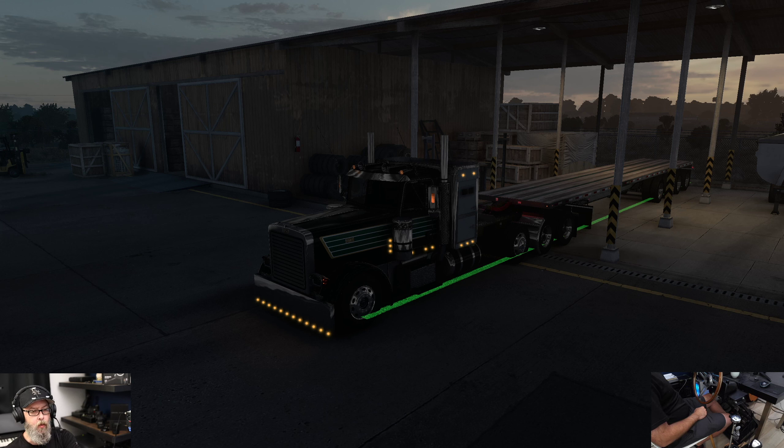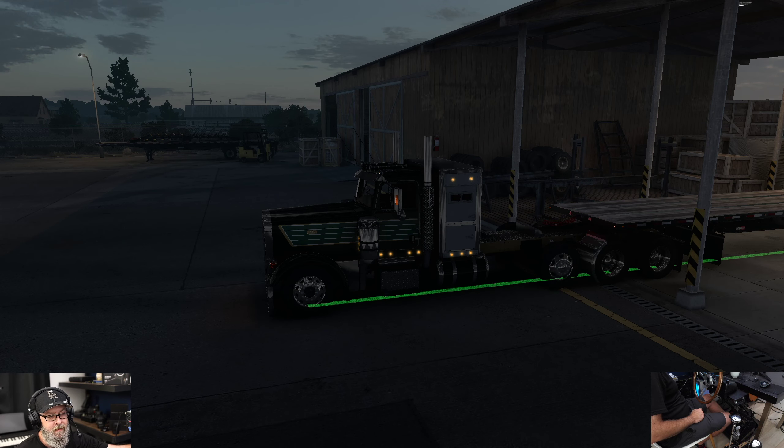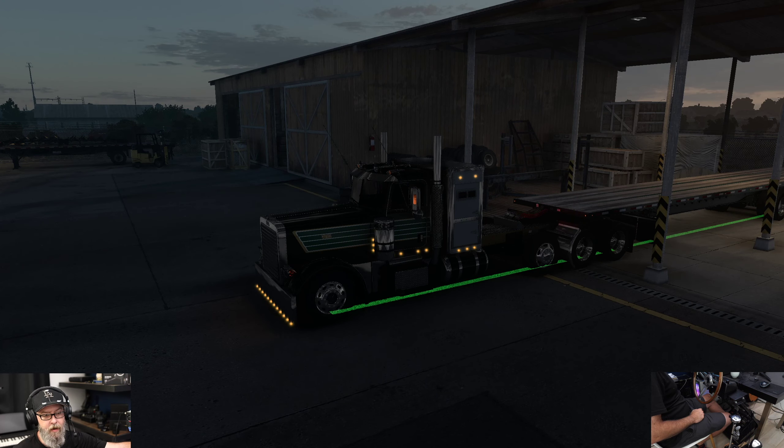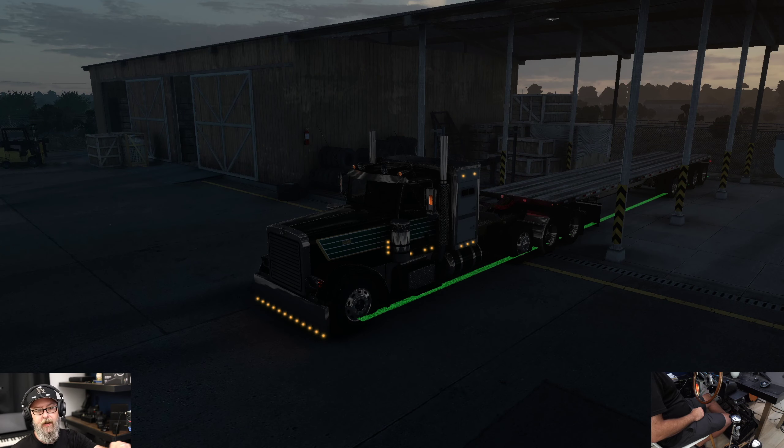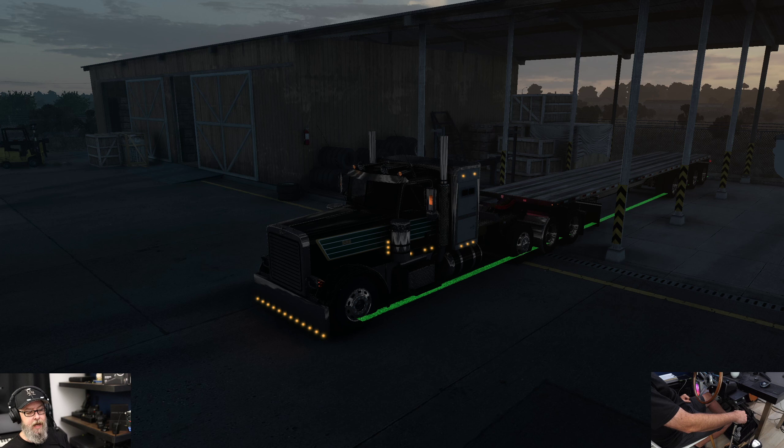We have Dom's 379 with the cash money skin — it's green with a gold trim, and there's gold on the frame too. We've got the Mercury sleeper on it, and we also have the Doper flatbed by Retro Development, which is free. Dom's is not free, it is payware, but it is one heck of a truck with tons of options.